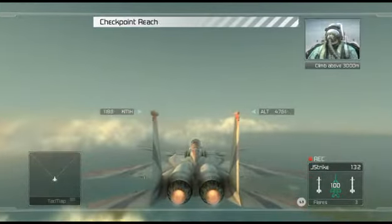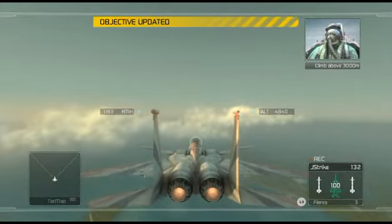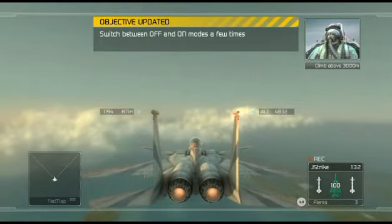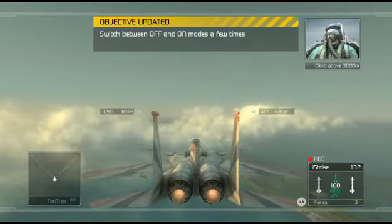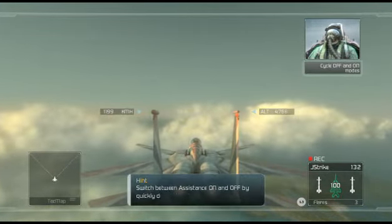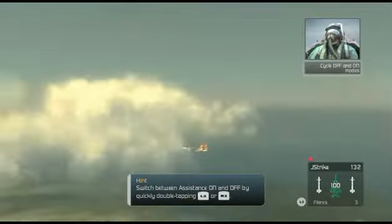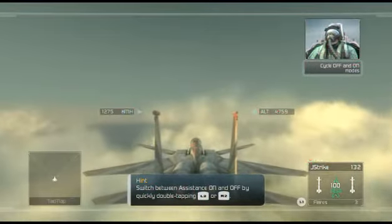Alright, let's get started. The first thing I want to go over is how to turn the Alpha Limiter off and on again. During missions, you'll have the option of switching the system off when you need momentary unconstrained combat, then switching it back on. We call it off mode. Catchy, huh? Try cycling the limiter off and on a few times.